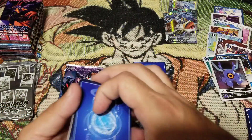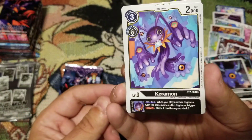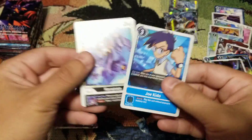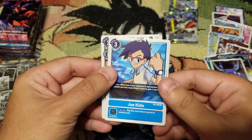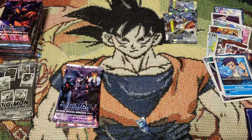No Digi Egg this time. Starting off with Caramon - all right, nice for black - and Joe Kiddo. I'm not a huge fan of this trainer, but it's not the worst pull ever.